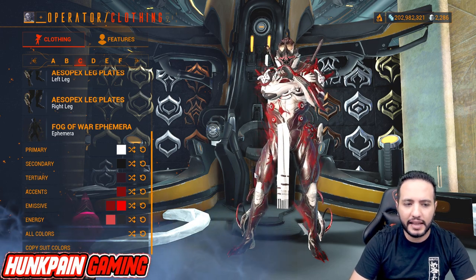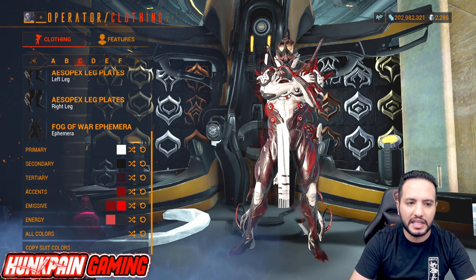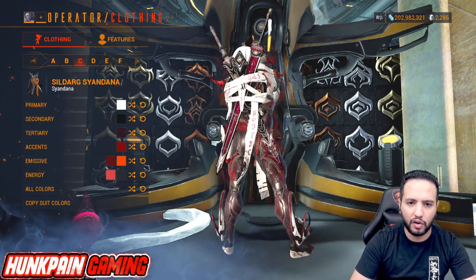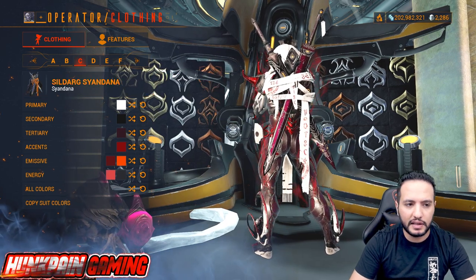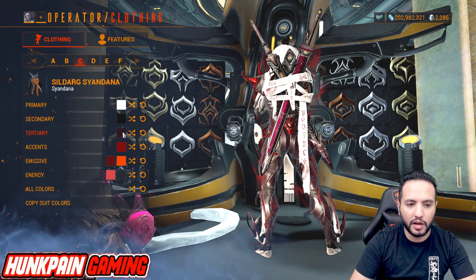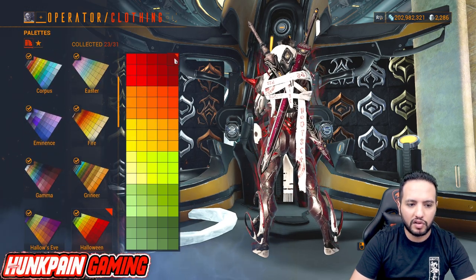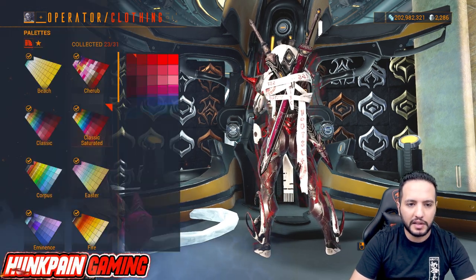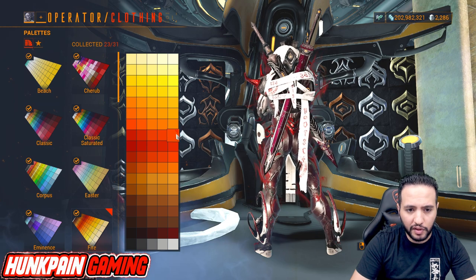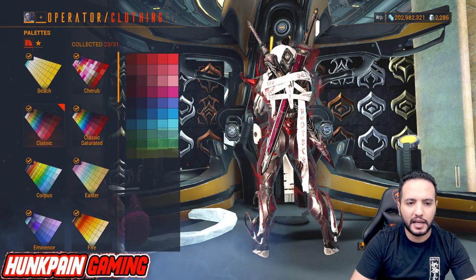I tell you which specific color because Warframe has many variants — every color has a different variant, so that's why I show you the specific one to get the exact look. For the Syandana — the Tennogen Syandana — primary is white from Smoke, secondary black from Smoke, tertiary dark red from Classic Saturated, accent from Halloween, first emissive from Classic Saturated, second emissive you can see it right there in fire, energy from Valentine, second energy dark from Classic. That is Model C.